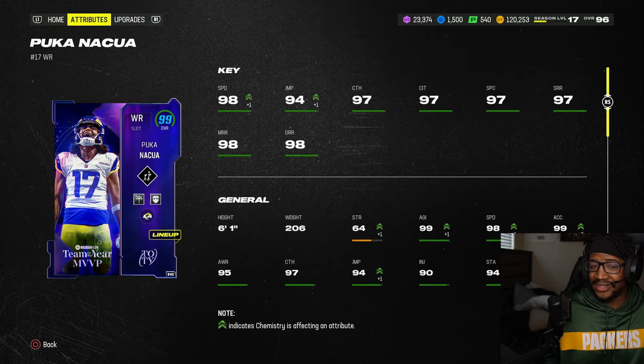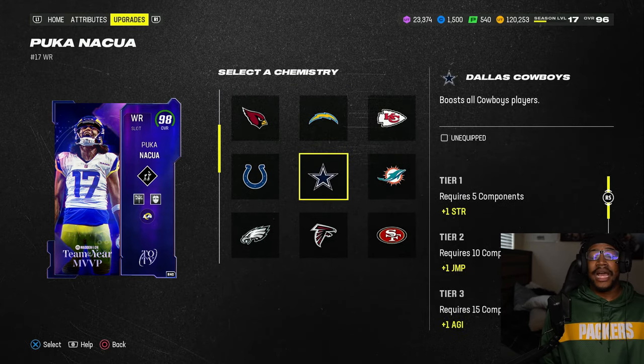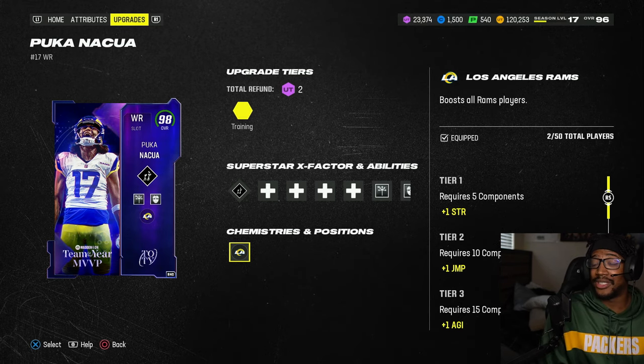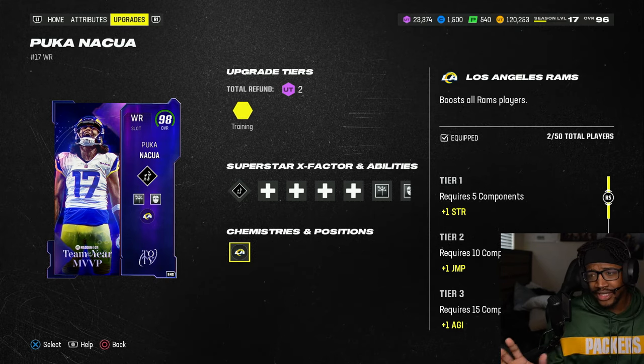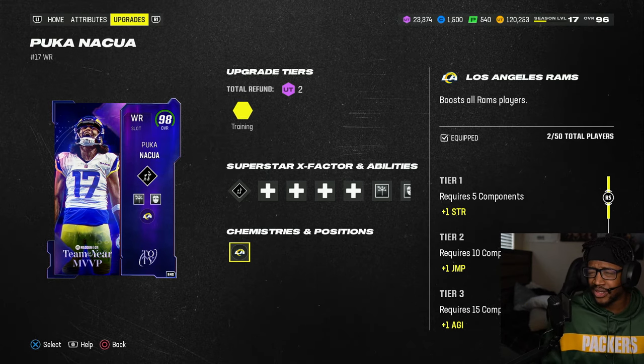Depending on how I feel and how this gameplay goes, I might keep both of these cards, sell everybody else back, and just try to build a 49ers theme team. I might sell the Super Bowl team and just go from there because those cards are good, but I do want to build a Niner theme team. I still have some of the players, I believe.